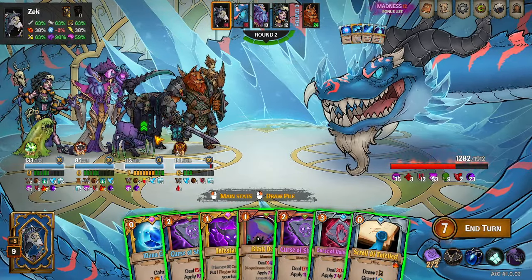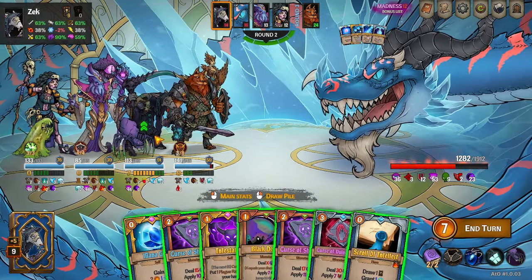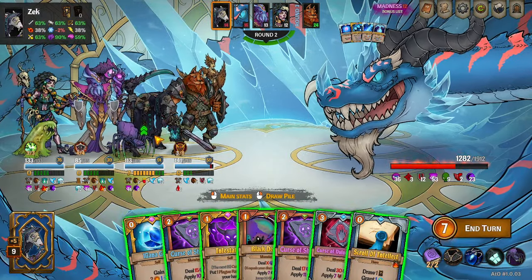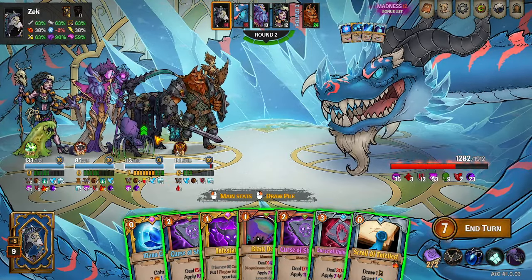This is a low madness run. I've just been screwing around with different team comps and ideas, trying to get a feel for things so I can make the guide for Zek. And I've come across what appears to be a really good turn. I haven't taken my turn yet — I'd like to let you see it.